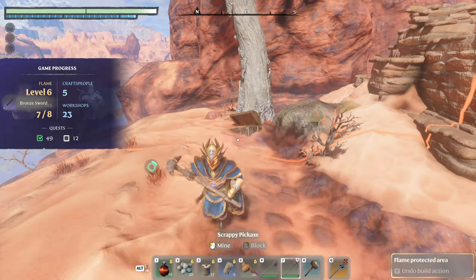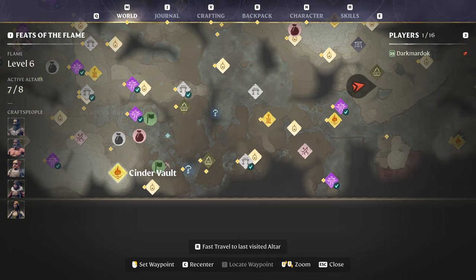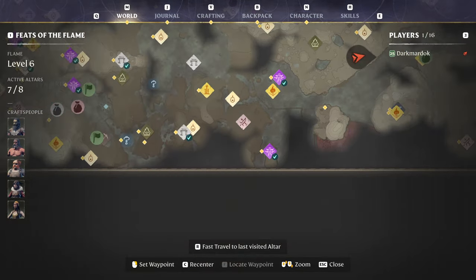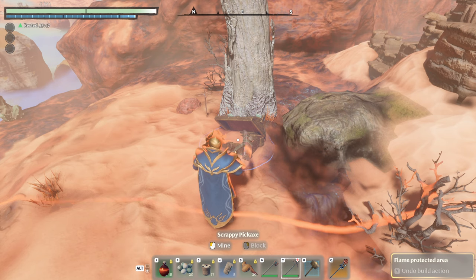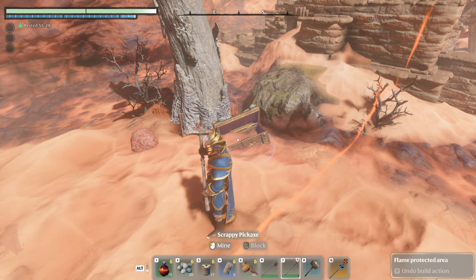A lot of people will farm this chest over and over. You can get here as a starting-level character — if you have two flame altars you can build stairs from the starting Cinder Vault all the way across the map to this chest. Then you cheese it repeatedly and as a starting character you'll be practically invincible right from the start, which is very boring because the monsters are very dumb. There's no reason to cheese this game because none of the monsters are difficult.